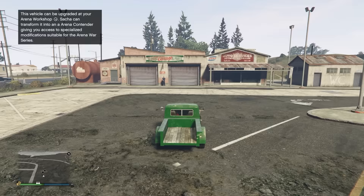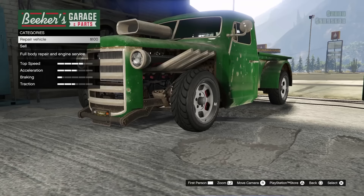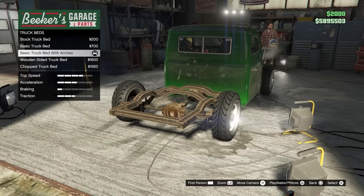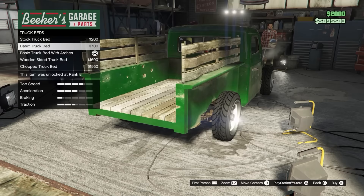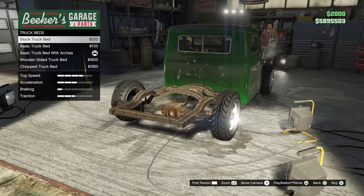To finish off the video, we're going to get an invisible trunk or tray for our Rat Loader. If you have a Rat Loader, take it to LS Customs. Go to trunk beds and scroll as fast as you can until it just goes invisible. What you actually need to do is then buy the stock tray — you need to time it because if you leave it there too long, it's going to revert back to the original one. Scroll through as fast as you can, land it on the stock tray once it's invisible, and you've got an invisible trunk.